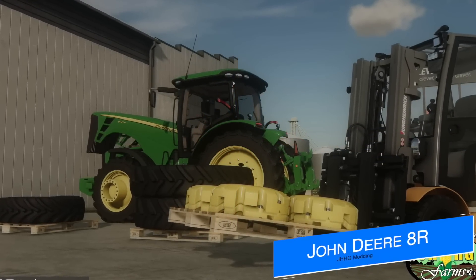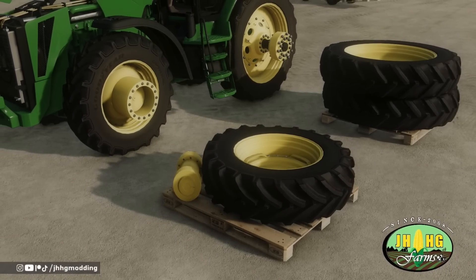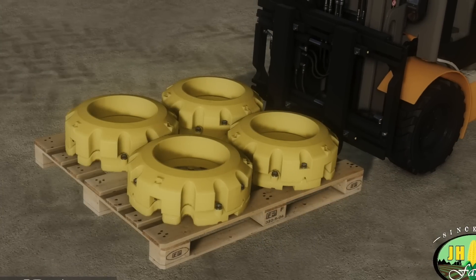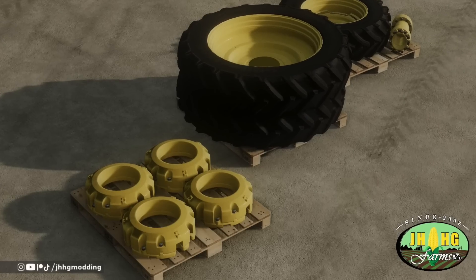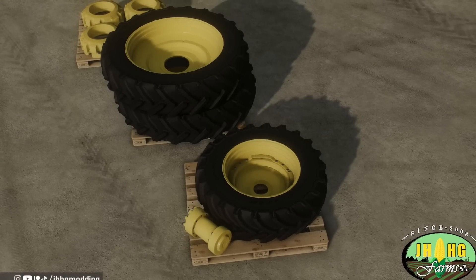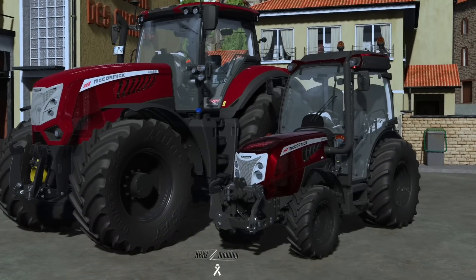If more modern tractors are your thing, JHHG Modding has something you might like. He's been working on his John Deere 8R series for all platforms and today we have a pile of information. This tractor will feature something we've never seen before — manually attachable features, including manually attaching wheel weights, front weights, wheel spacers and hubs, front and rear duals, and maybe even more. There have been a few PC mods like this, but nothing close to this on the mod hub for all platforms. It's super cool and very exciting.